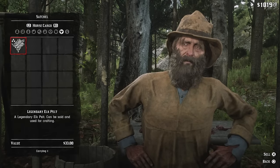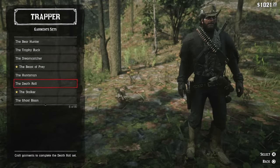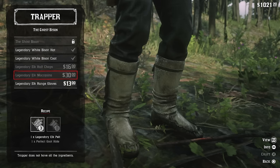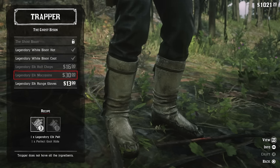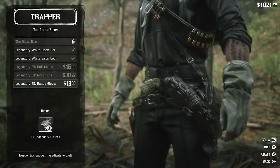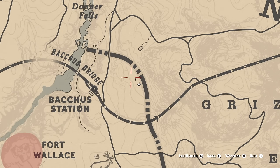Feel free to rewind that back because that was quick. This is our trapper and when we sell the pelts, we can make more of the Ghost Bison set as long as you have the required ingredients. What's notable here is the Elk pelts — you can actually craft three pieces of clothing, as opposed to most sets where Legendary pelts only offer you two pieces. I thought that was interesting. I have the ability to make the gloves, so just get all the other material you need and then you'll be able to make the rest of that set.